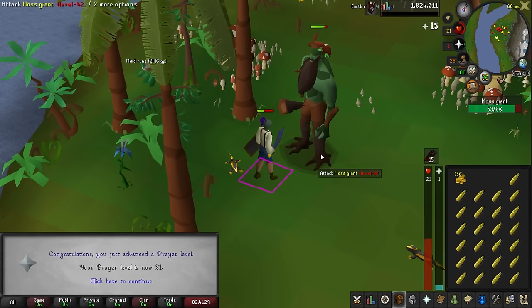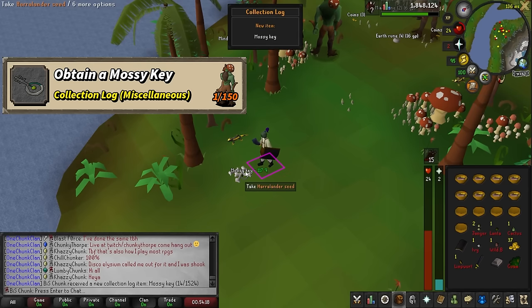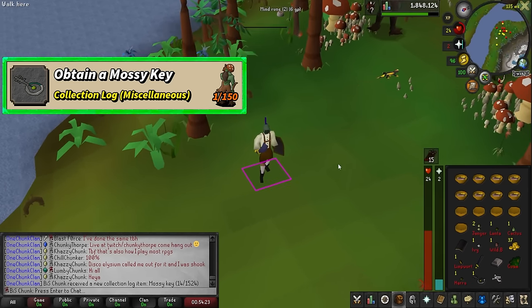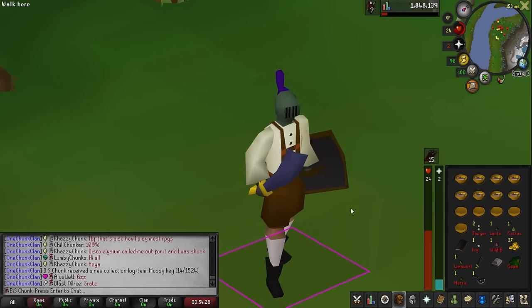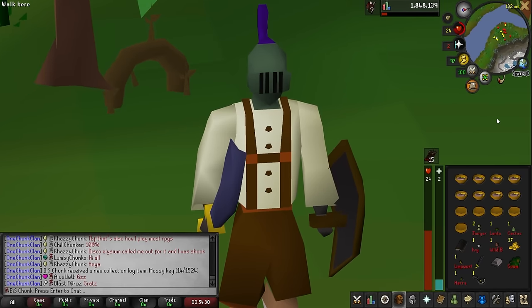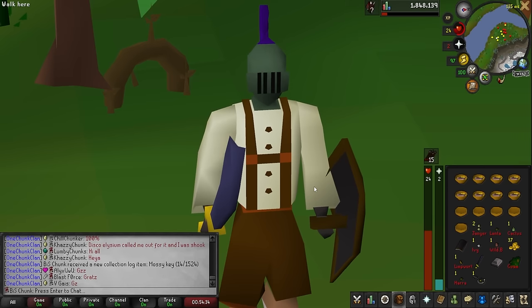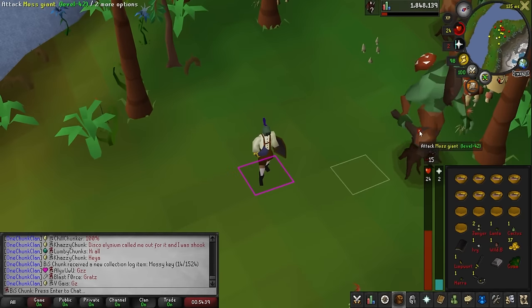Level 21 prayer, and there is the mossy key — one less item for us to get here at the moss giants. We still haven't gotten the magic staff yet, which is kind of surprising. We've killed 91 moss giants so far and we just need the magic staff and the elusive curved bone.